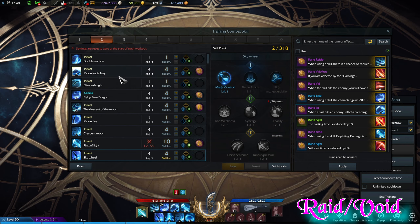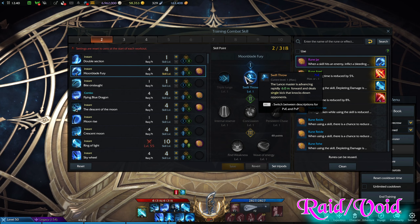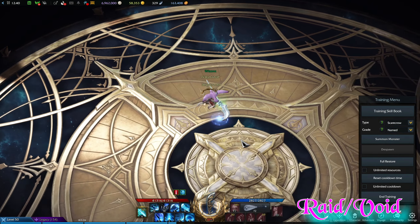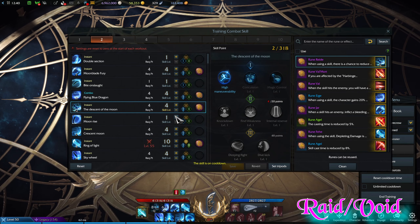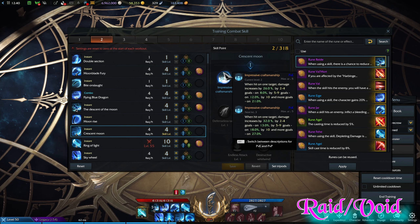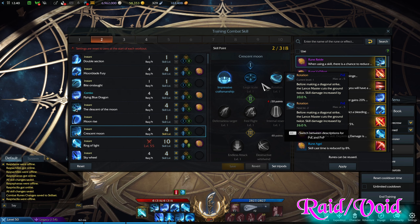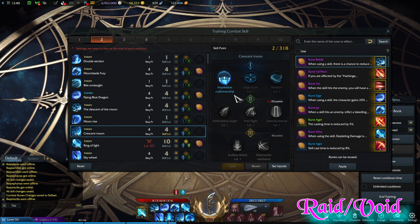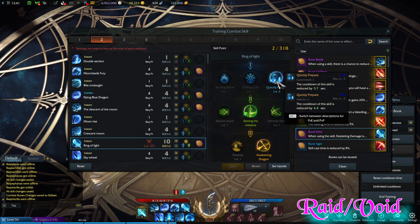Moon Blade Fury — same deal as the chaos build: Swift Throw for my bleed proc. Flying Blue Dragon same rule — just used as a resource builder. Descend of the Moon exactly the same — mobility tool. Present Moon is the first difference: I use Impressive Craftsmanship because most of the time it's going to be one boss, so you're going to get a 26% damage increase. That's the best choice overall especially for raids since you're hitting one target and get the full 26% damage increase.